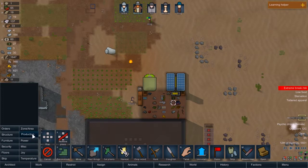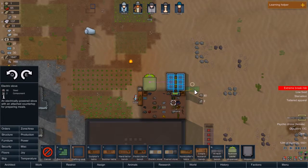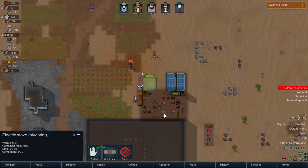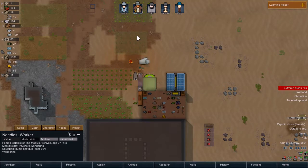Maybe what we'll do is get an electric stove going, because we don't want it fueled — we want it electric. I know it's going to have a work speed penalty; we'll sort this out later. Stealing components — that's perfect, that's everything we have. We have steel components, which makes our lives a lot easier. So Needles will eventually get to that. Is she broken? Yeah, she's broken.